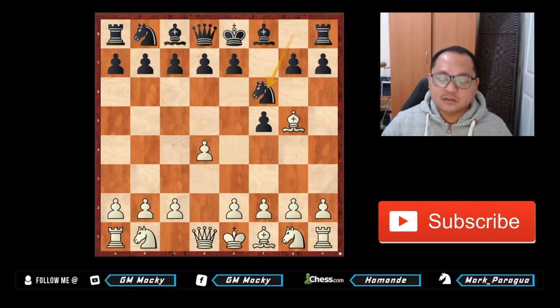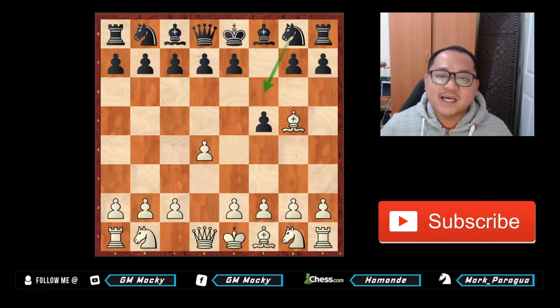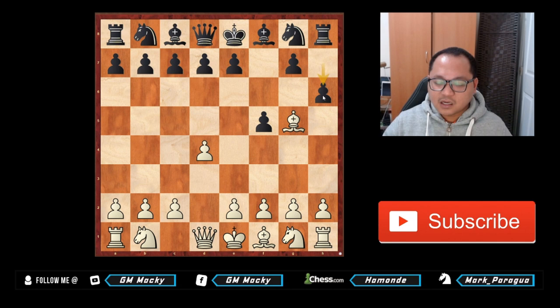Now let's talk about h6, which is a very logical move whenever white plays bishop g5 against the Dutch Defense. After h6, you simply play bishop h4. In this position you don't need to worry about g5, because sometimes you get worried about bishop h4 because there's g5. After g5, if you play bishop g3 your bishop might get dropped — but no, because after g5 there is a move for white that gives a very strong attack and good initiative.